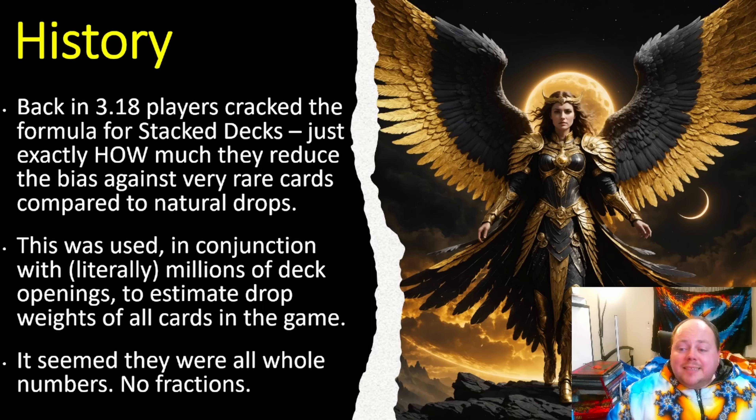In 3.18, the big discovery was working out exactly how stacked decks work. They use a formula that biases against the rarest divination cards in the game, but this biasing is weaker than it is in maps. For example, in patch 3.24, if the same map could drop both Reign of Chaos and The Fortunate, The Fortunate would be about 96 times as rare as Reign of Chaos. However, from a stacked deck, it would be closer to 21 times as rare — 96 was condensed down to 21. This formula was simply raising it to the power of 2/3.